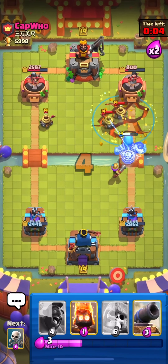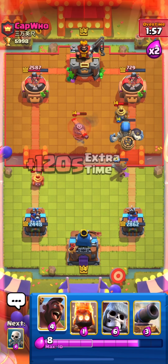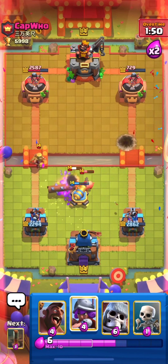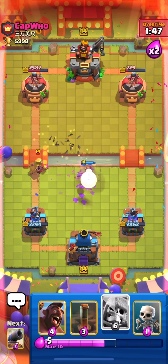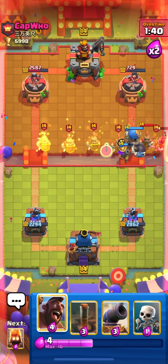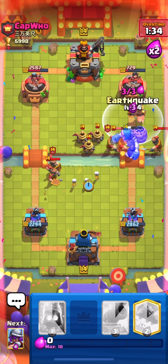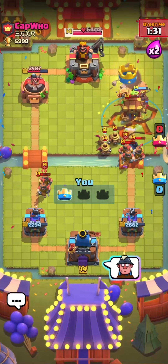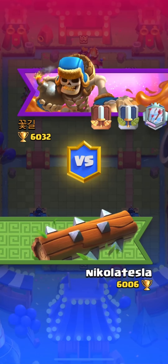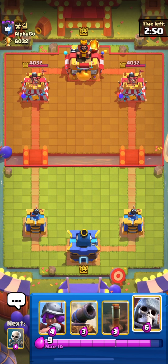I EQ his Zappies and tower. He uses his Flying Machine and Musketeer takes it out. He comes in with Royal Hogs and Mother Witch push, so I Log — his Mother Witch was supporting the Royal Hogs, that's why. I use my Musketeer and go in with my Hog. He just used his Zappies and Royal Recruits without enough elixir, so our Hog got the connection and we got the victory. That match was not easy without Fireball but we managed to win.